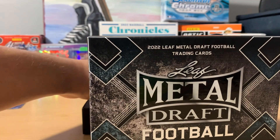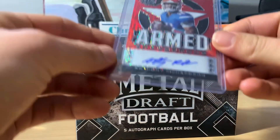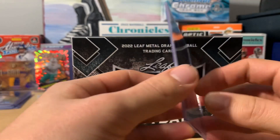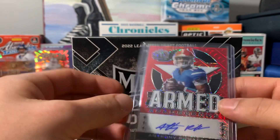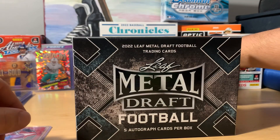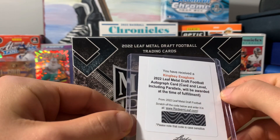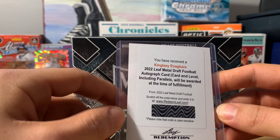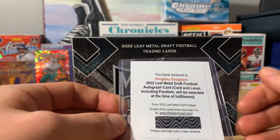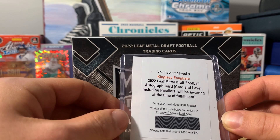Our first card is Anthony Richardson with the mojo parallel — two out of two. Our second card we have a redemption — it's a Kingsley Enagbare. It says Leaf Metal Draft Football autograph card, and the level and parallel will be awarded at the time of fulfillment.